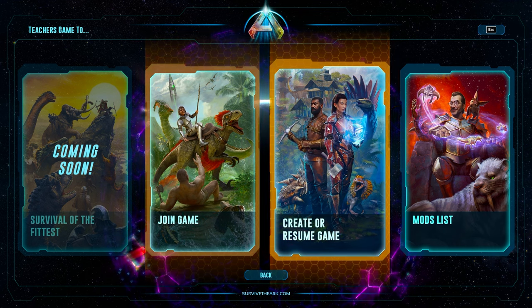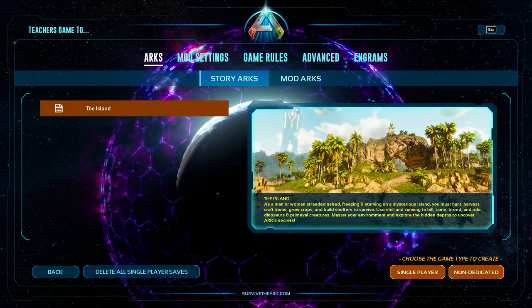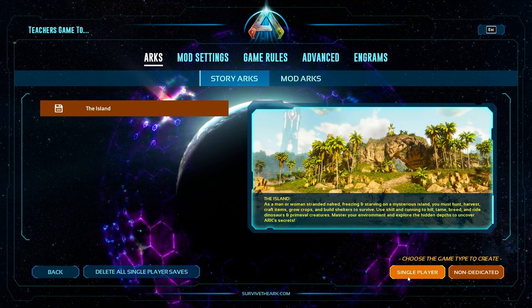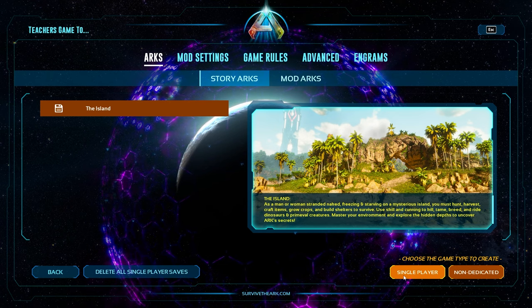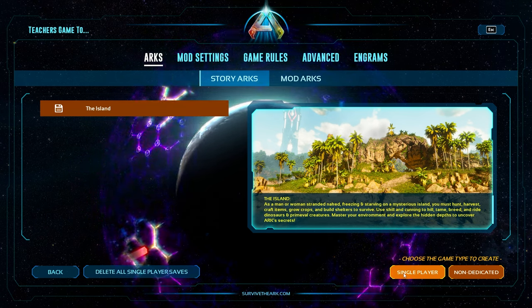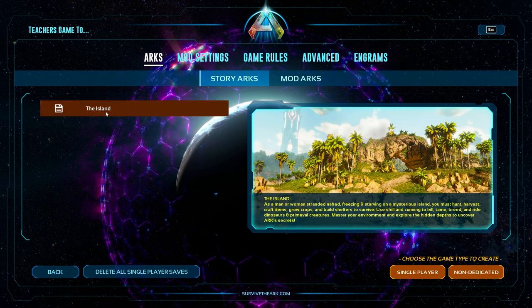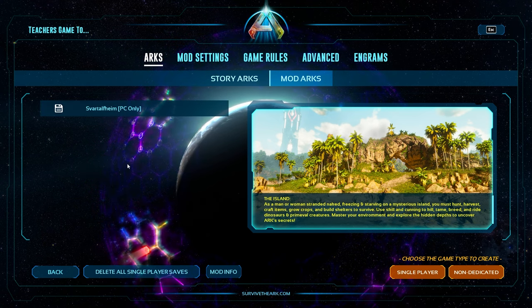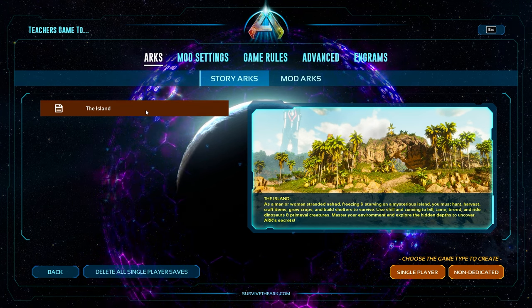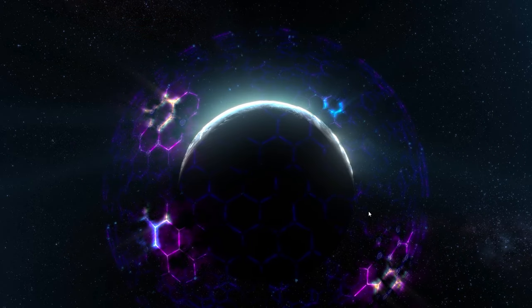Where people enjoy Arc the most is by clicking into Create or Resume Game. There are two options: Single Player and Non-Dedicated. When you are playing in Single Player, the only person that can play in your game is you — it is a single player world save. In order to do that, you just click on the type of game you want to play. There will inevitably be more maps available here, and underneath mod arcs there will also be maps that people make over time. Click the one you want and then click Single Player.